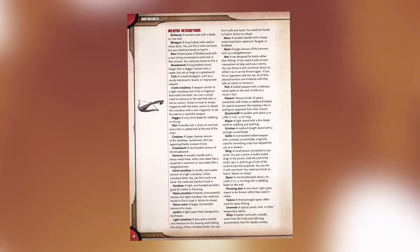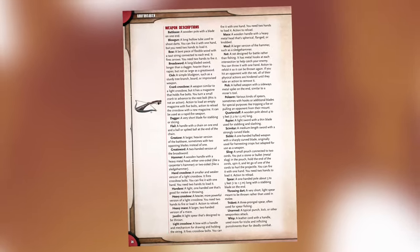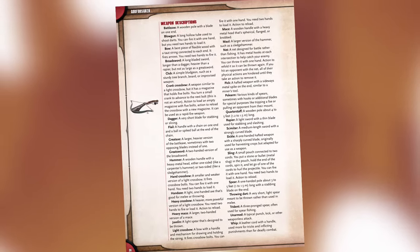Equipment gets some love in this book as well. There is advice for starting equipment and money for the different types, and it eschews the more abstract high, middle, and low income wealth system, instead giving prices listed in gold pieces. So if you want to track your gold, you can now do that in Cypher System. The equipment lists cover weapons, armor, equipment, and clothing, and each item has a helpful description. Very well done.